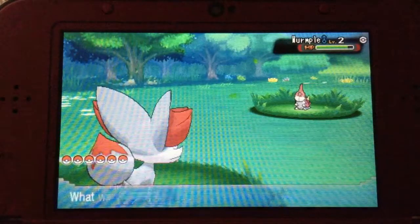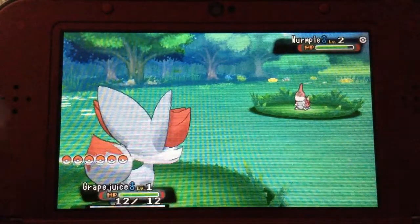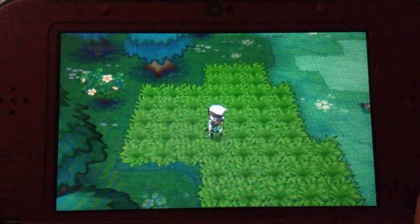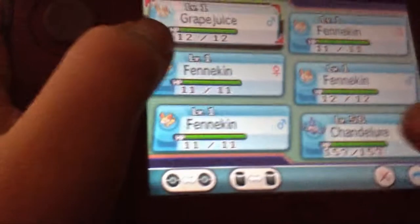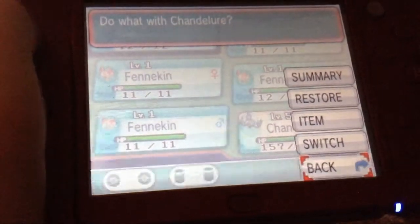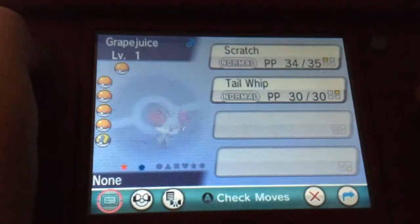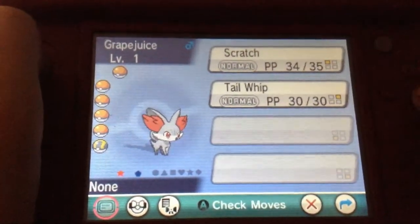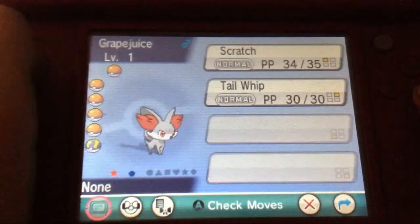I'm probably going to use level 100 Blisseys because they give you so much EXP. So this is Grape Juice — it's a shiny Fennekin and I really like it. If you like this video make sure to like and subscribe, and I will see you all later. Bye.